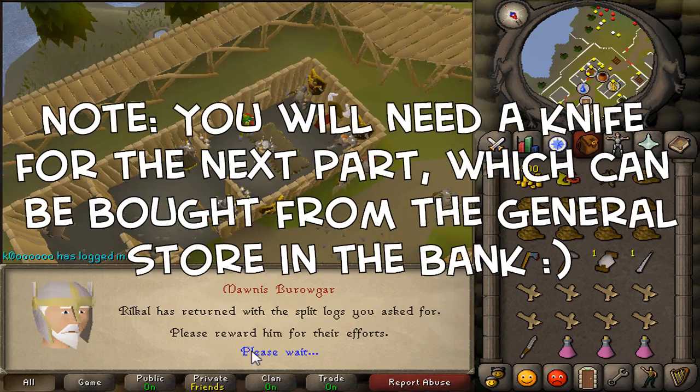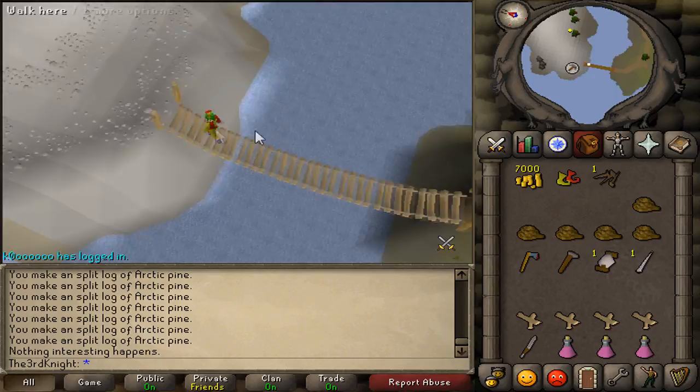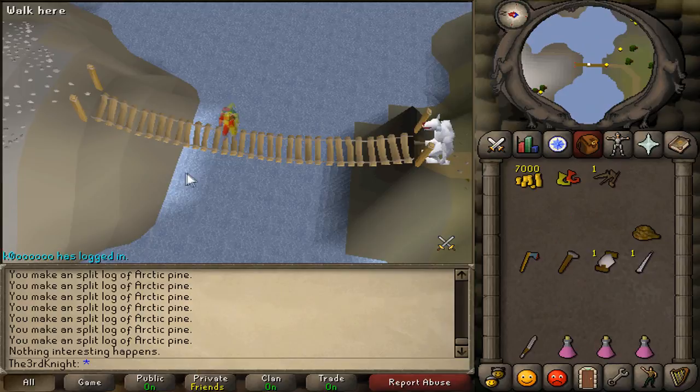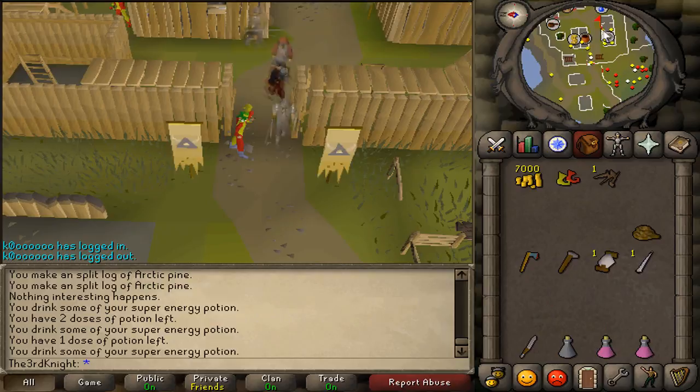Now head north to the broken bridges, right-click on them, and select the repair option to fix them. Once finished, head back to Mornis. Talk to Mornis and he'll give you 1.5k coins, then tell you about his plans.